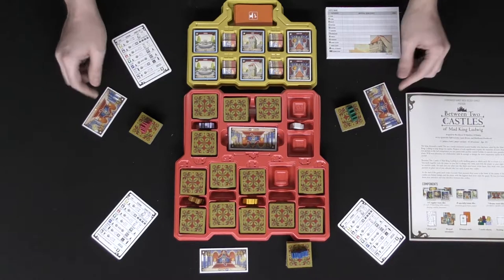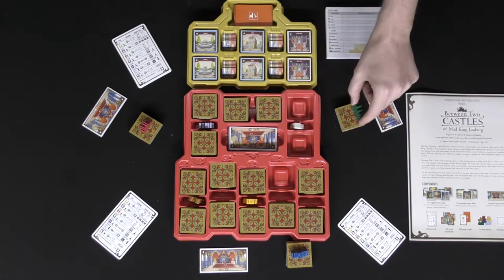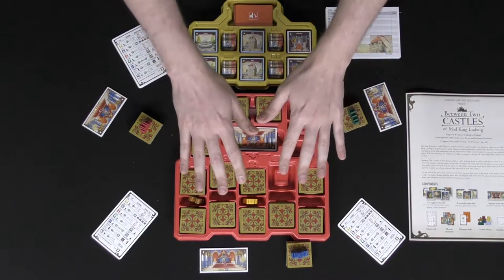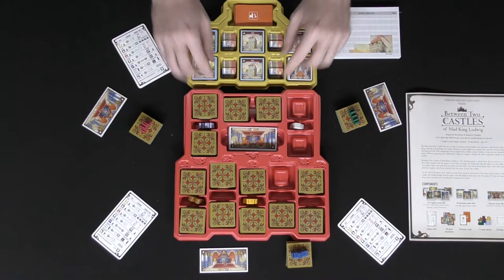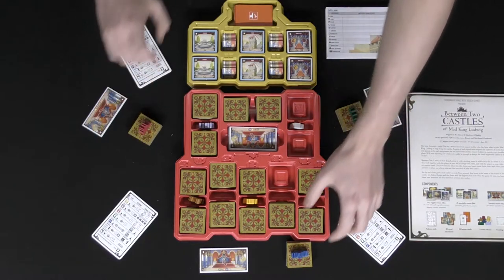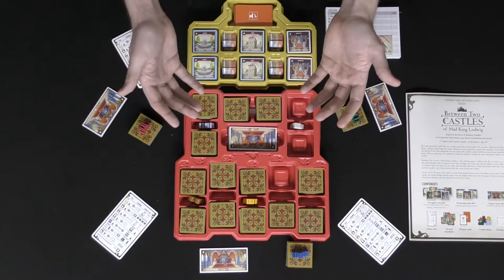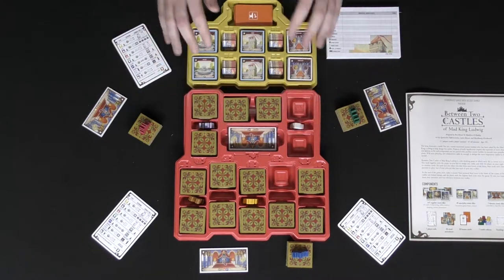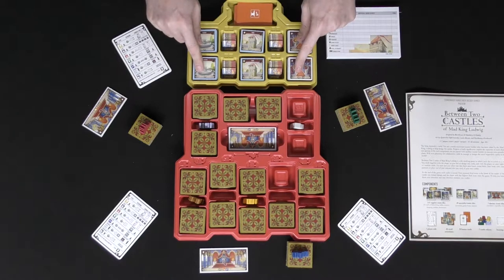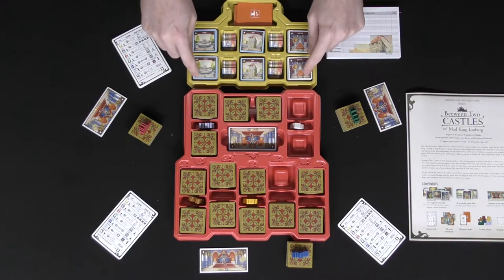Give each player one of these grand halls and place it between them — so in a three-player game you'll have one of each in between each pair of players. Also give each player one of these little wooden castles to place right above the area. Then shuffle all the tiles that don't have the little red borders and place them in sets of nine. This bonus tile stack is for bonuses and scoring additional bonus points.